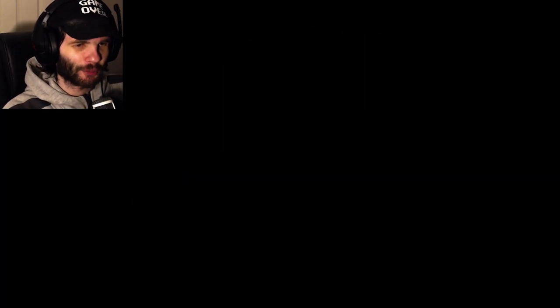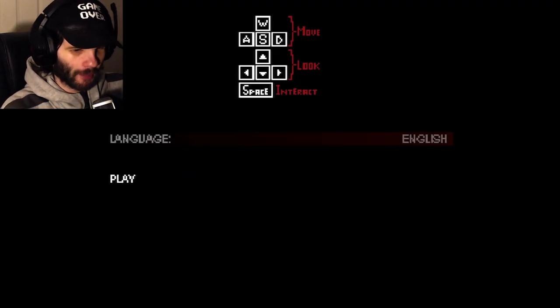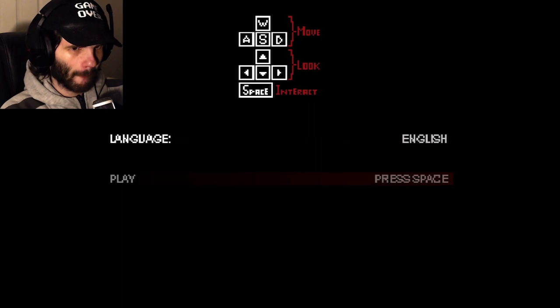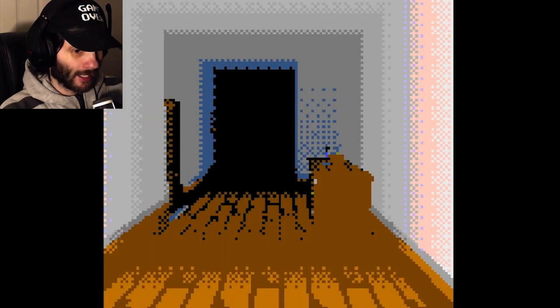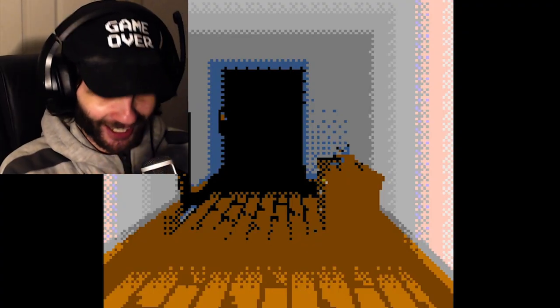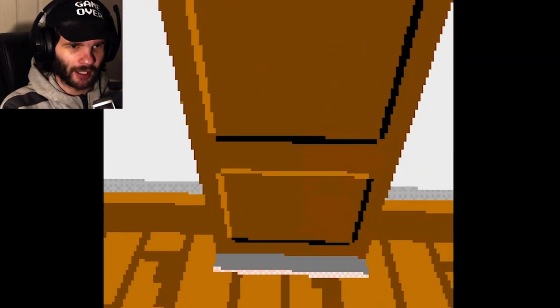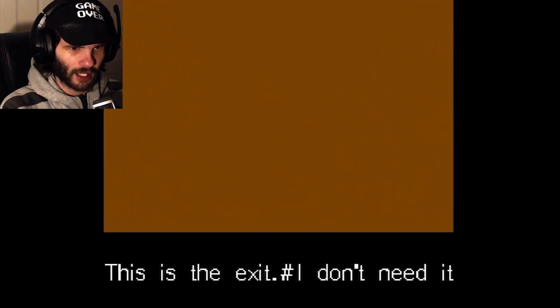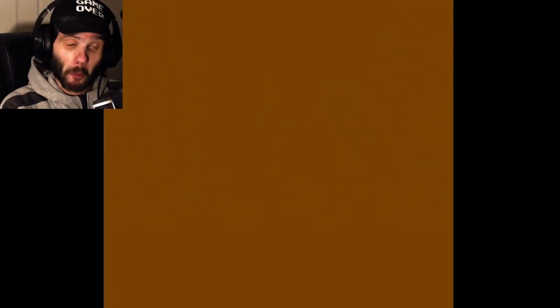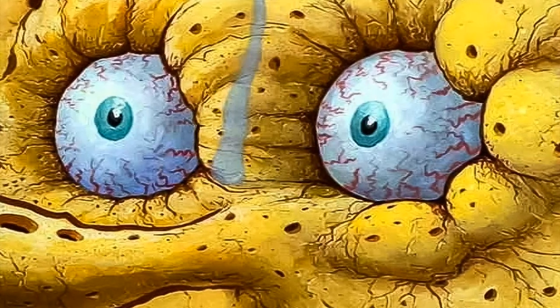My Madness Works — controls: move, look, space to interact. Same as the other one. Okay, play. This is way way more into the style of 'I'm Scared' now, and this actually feels like it's got a bit more atmosphere in it. Space — oh, this is the exit, I don't need it.